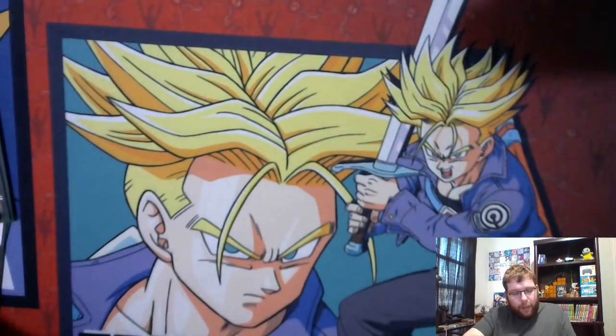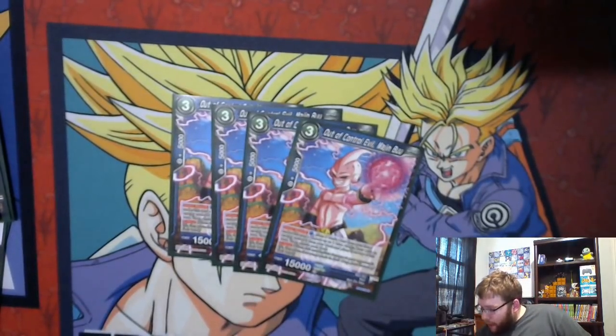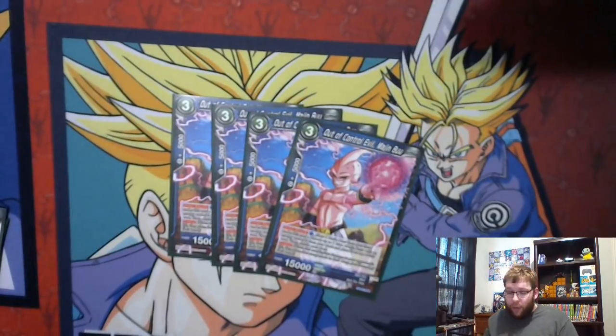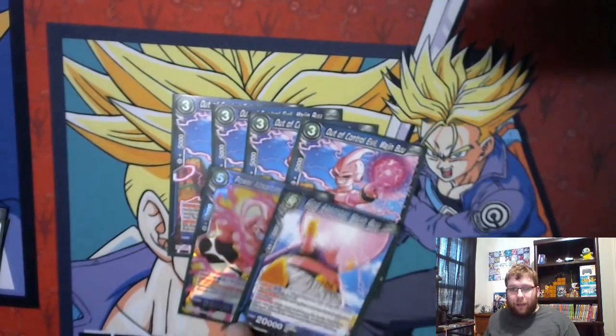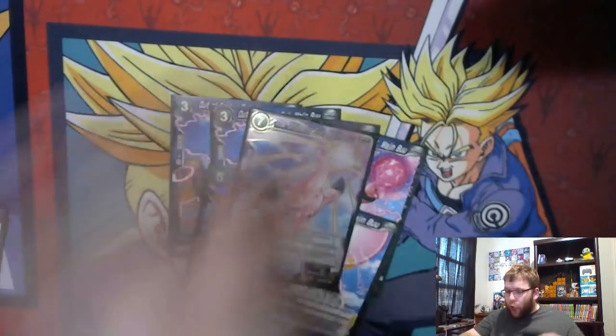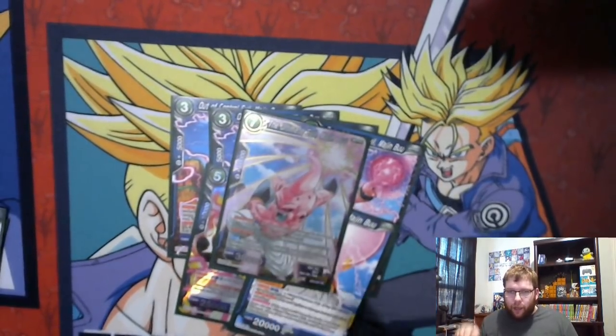There's also another Majin Buu in the deck — Out of Control Evil Majin Buu. We're playing four of this. This is Union Absorb — place one battle card from your hand under this card, then choose one blue Majin Buu with energy cost five or more from your deck and place it on top. This is actually a third way to get those high-cost Buus out, all roads ultimately leading to Ultimate Evil Majin Buu.